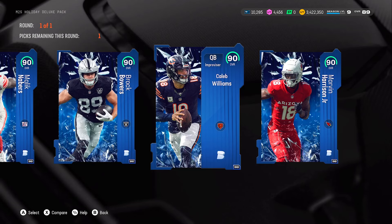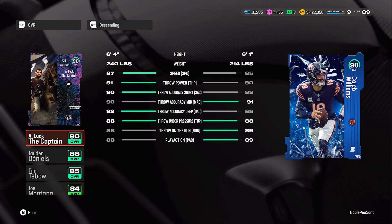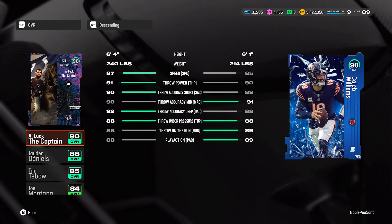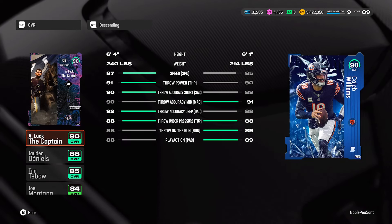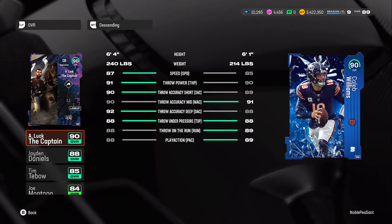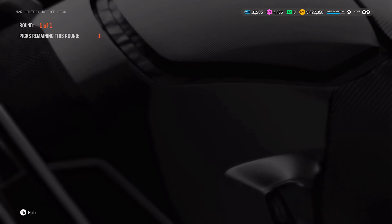Then we have Kaleb Williams at 90 overall QB. His speed is 85 — not that high but decent. His stats: 90 throw power, 89 throw accuracy short, 91 throw accuracy mid, 88 throw accuracy deep, 88 throw under pressure, 89 throw on the run, and 89 play action. This QB is better than Jayden Daniels — if you need a QB, pick Kaleb Williams. His stats are way better than the other QB they're offering.